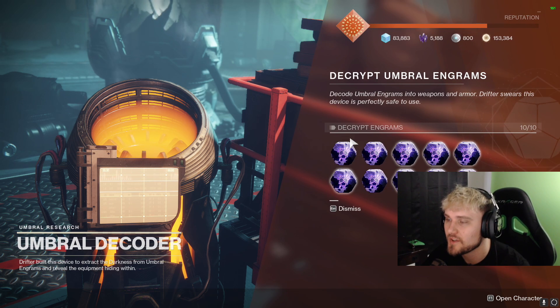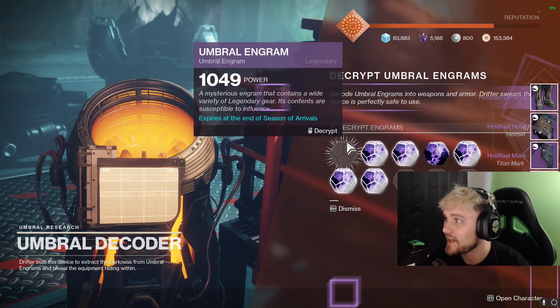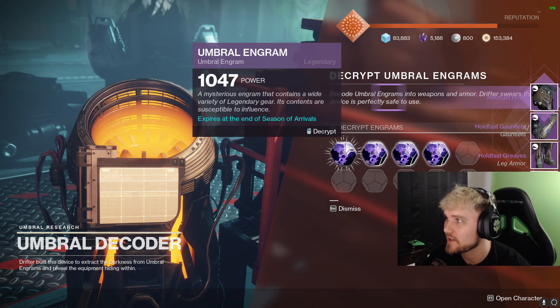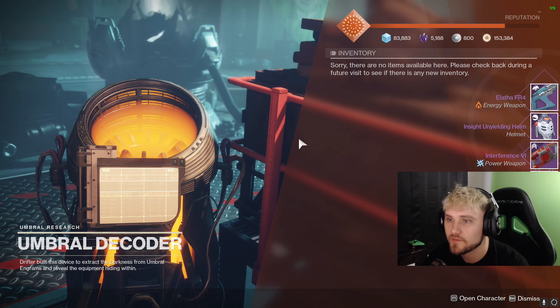Now we're back. I've pulled the 10 from the Postmaster and there's a Gnawing Hunger — that's really, really cool. I'm excited to see what kind of rolls I get on that. A bunch of armor, an interference, and a fusion rifle. Not too bad. Let me go ahead and pull the rest of them over.